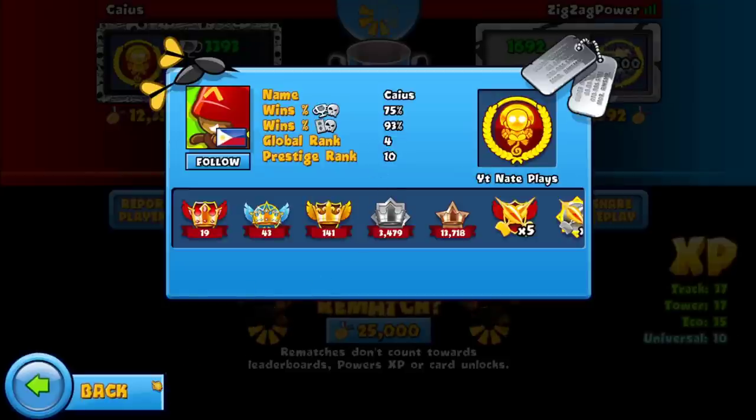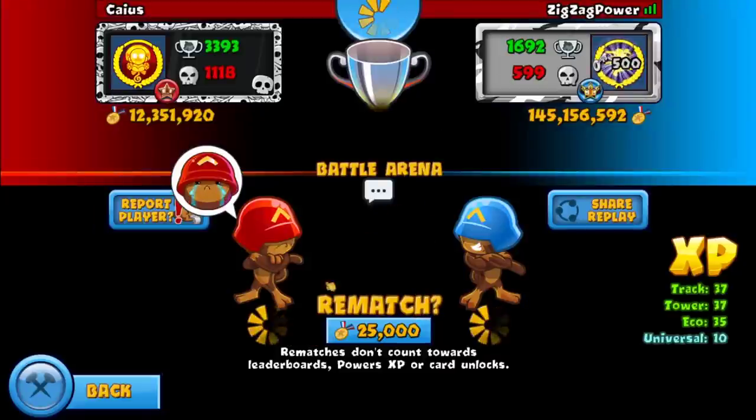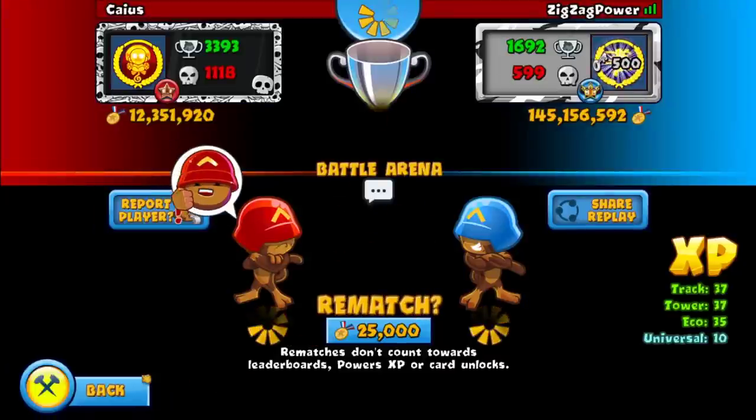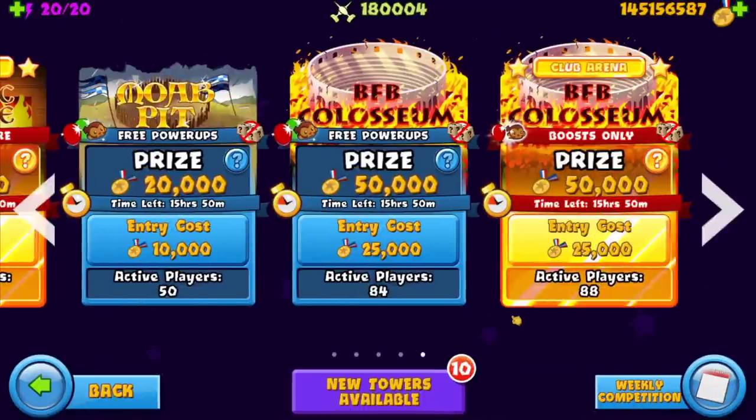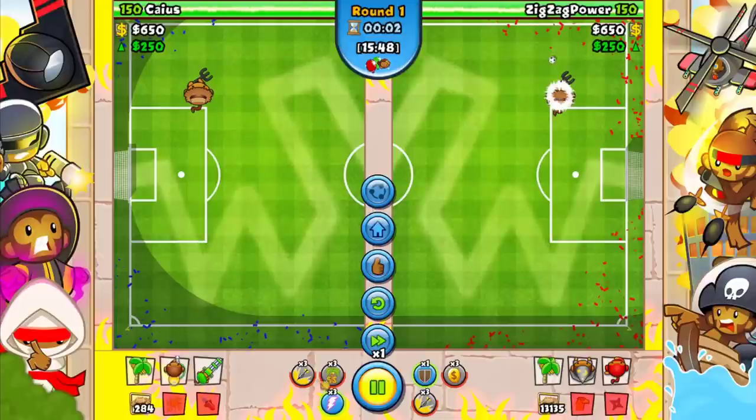How did you mess that up? You had the freest win ever! All you needed to do was go for Ray of Dooms and you would have been chilling. Also should have gone for the two-three Glue. Double 8-4 dog — you just got clapped and you had the better strategy. Now let's find out what strategy he was using so I can copy it for the next game.